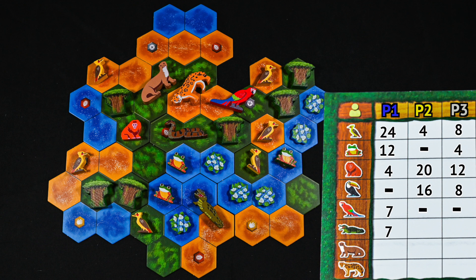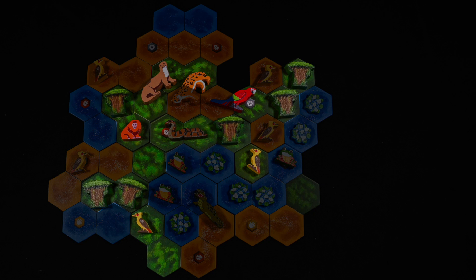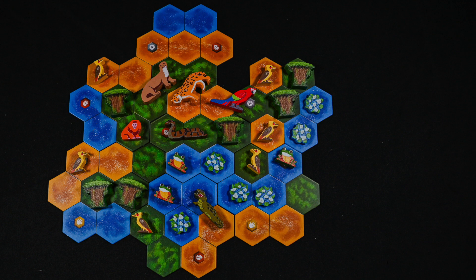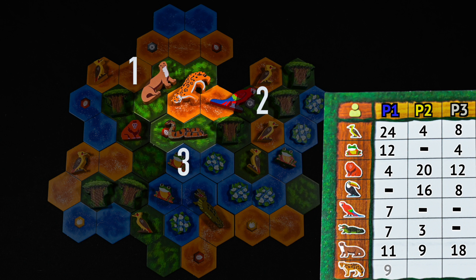Next, the giant otters score based on the size of the habitat they occupy. Count the number of hexes in the habitat they occupy and score based on the table on their animal card. Multiple otters can score for the same habitat. Finally, jaguars score based on adjacent animals: three points for every animal immediately adjacent to them, for a maximum of 15 points, excluding other jaguars.